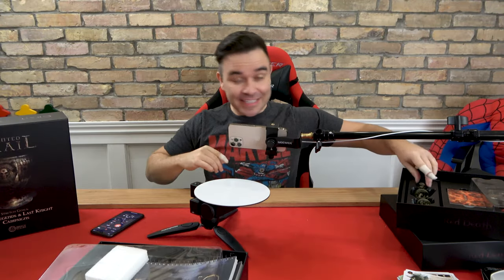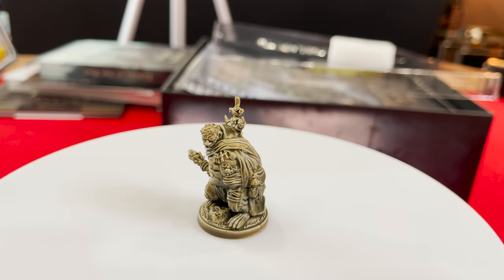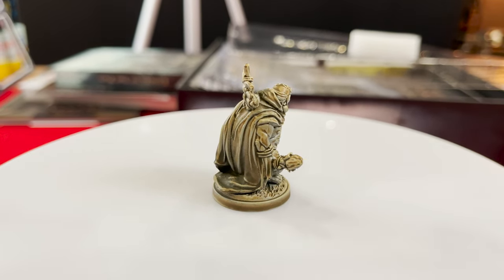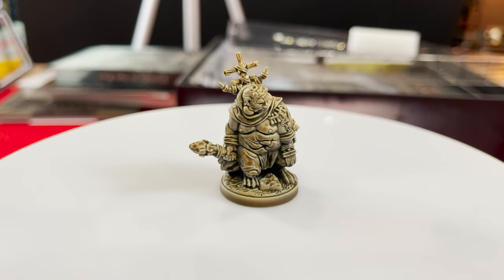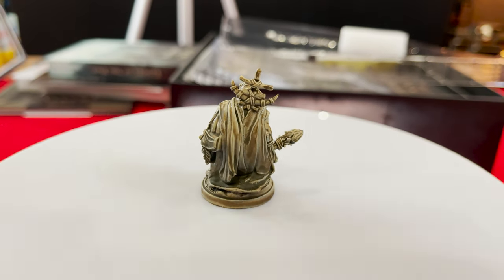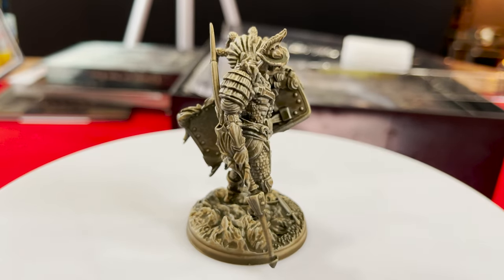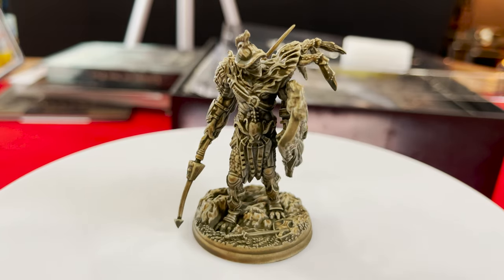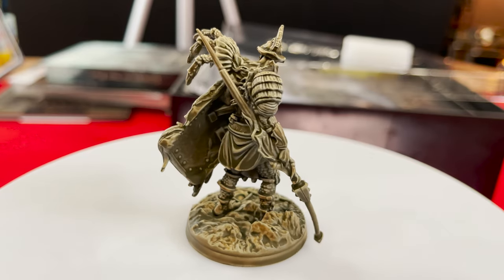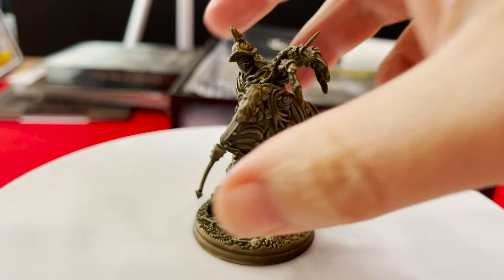Now let's check out some minis — let's start from the bottom and work our way up. Look at that guy — he's one of the Festering Wound guys. He looks great — disgusting, but great. This one looks cool — move the camera for him, he's a big boy. Look at him — fan-freaking-tastic, he is awesome. He's got a claw on his shoulders — what did he kill to put that on there? He looks wicked.